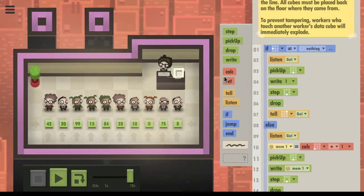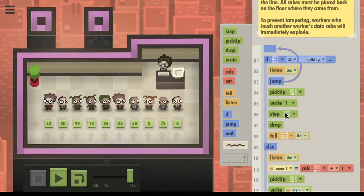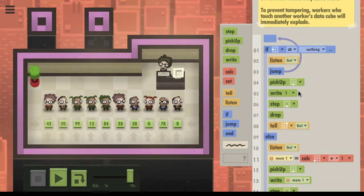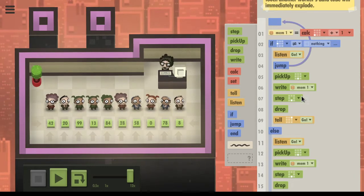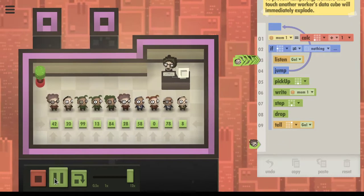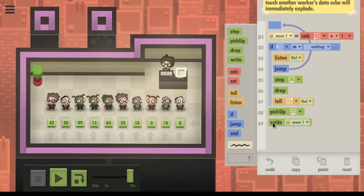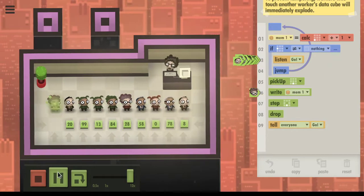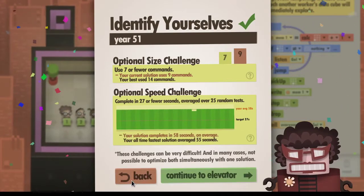The person doing it has a step below, so what we're gonna do is write mem1 and then we can get rid of all of these. If to the left is not nothing, you listen for go - else we want to do this stuff and tell everyone go. But we need to cut two more commands for the size challenge.